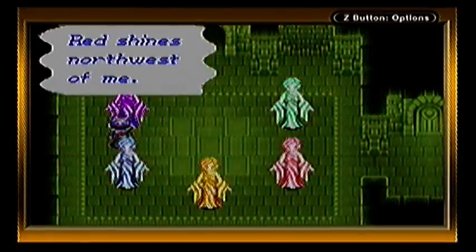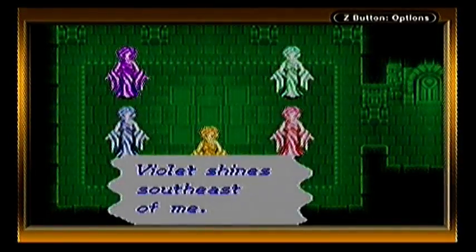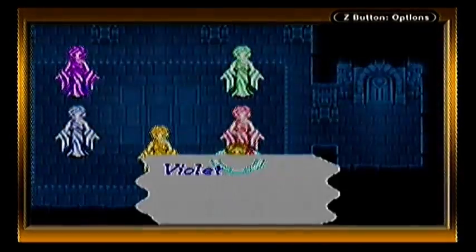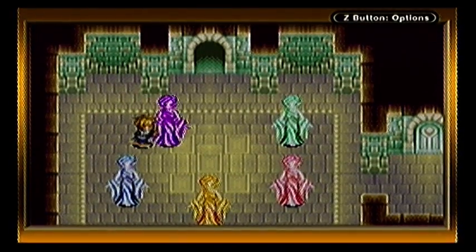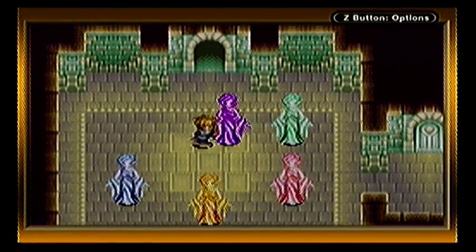Let's see where violet is. Yeah, that doesn't help. Violet is south-east. Right, it's south-east of two. Therefore, at south-east of two, it has to be in the south-east corner. And red and yellow, we're in that line.